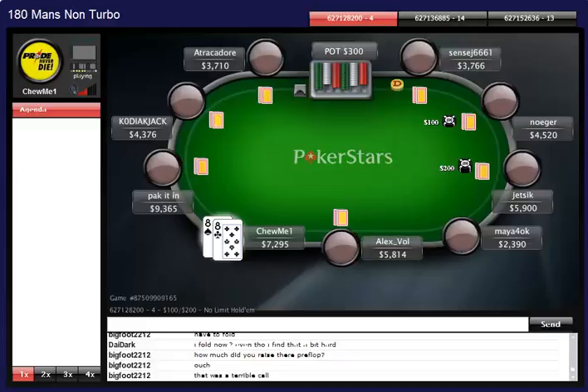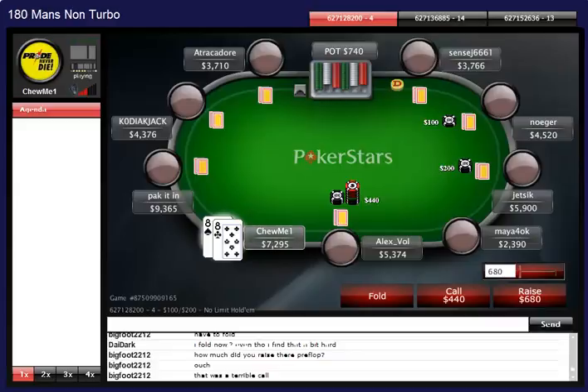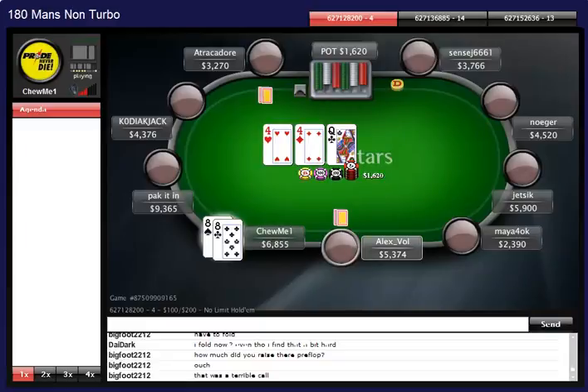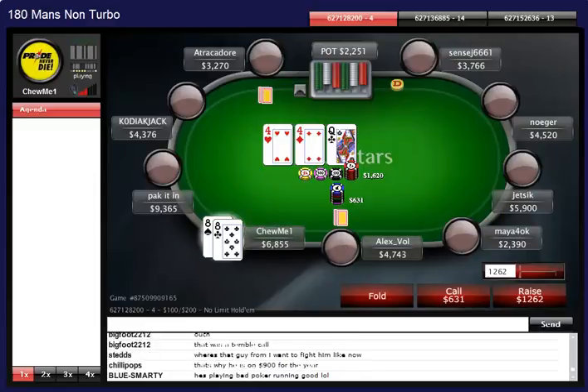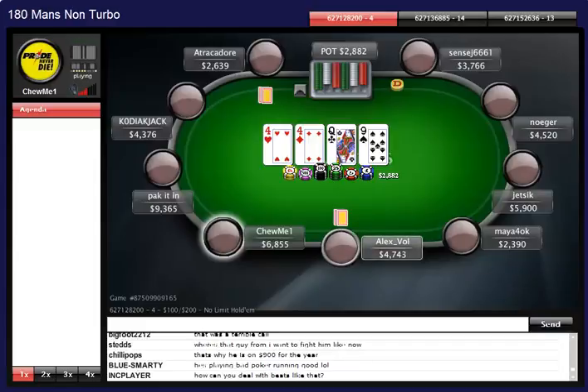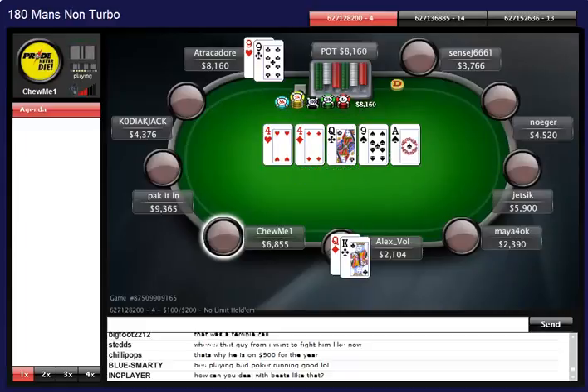We have pocket eights and a loose player doing a min-raise. I'm calling - we're both deep with 30-plus big blinds, just to set mine. We both have enough chips to do so and there are players behind who could also call. When it comes four-four-queen and he bets, I'm folding the eights. Another reason is we still have a player to act behind us - if I call and then the guy behind calls, my turn decision becomes a lot harder. So fold to the C-bet on the flop.